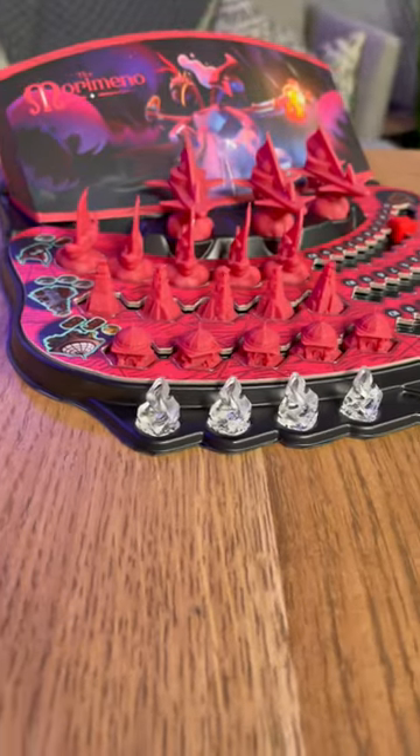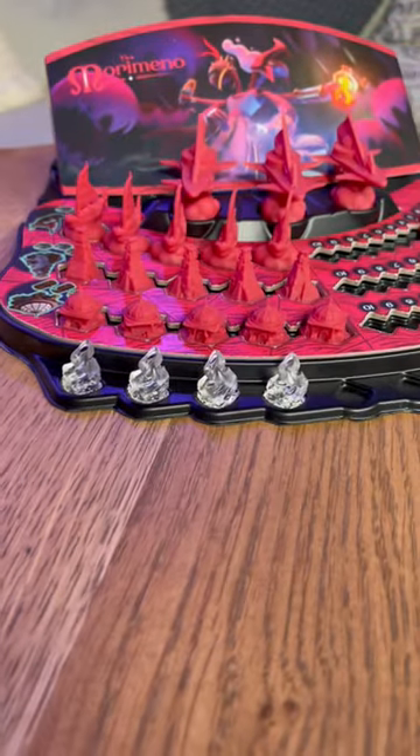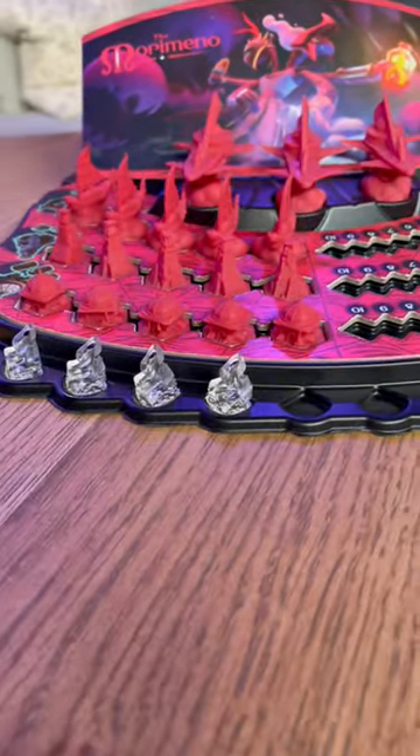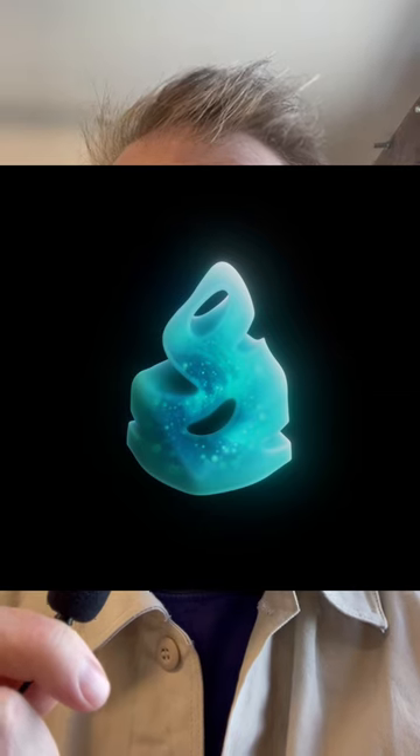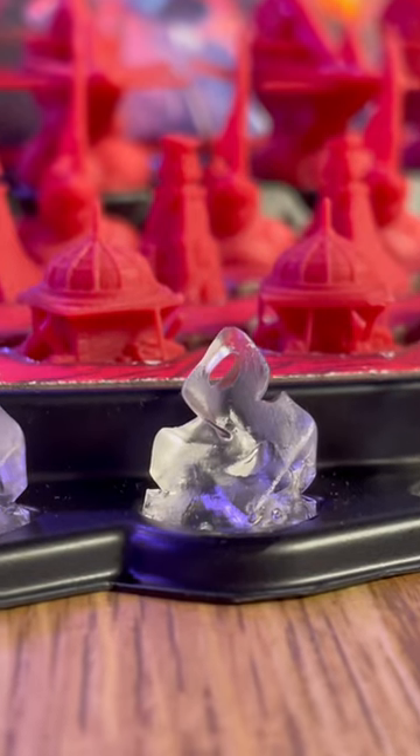So we've got a bit of a dilemma, and I need your opinion. These are clear because it's hard to change the color of the clear resin on our 3D printer, but I kind of love it. Our original design is this kind of bluish color, which is what I think we'll end up trying to aim for, but I don't know. What do you think of this clear version? It's a lot cooler than I thought it'd be. I think this wraps up our need for 3D printing on this Fractured Sky prototype.